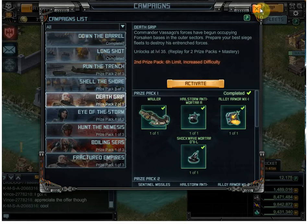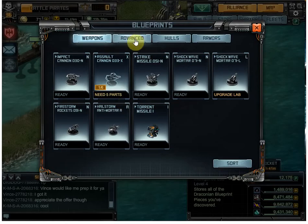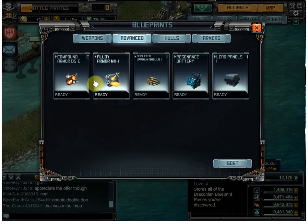I gotta figure out how I'm gonna build that now. I am now level 36. I have some strike missiles, some shockwaves. I gotta upgrade the intel lab once to be able to use those. Some hailstorms, torrent missile.